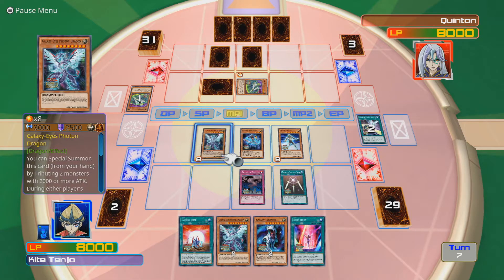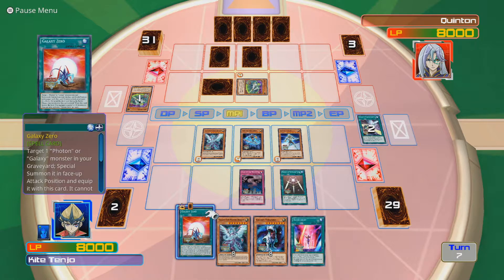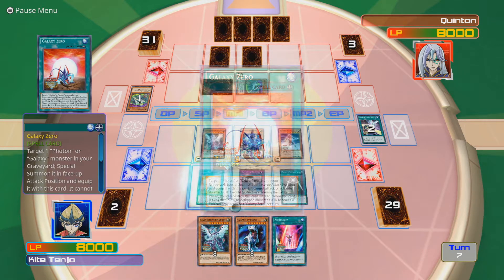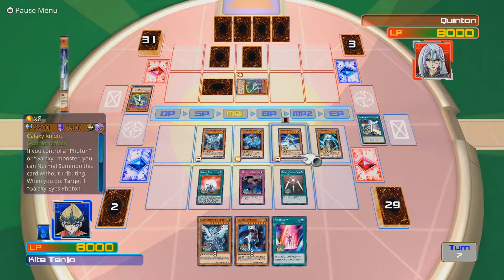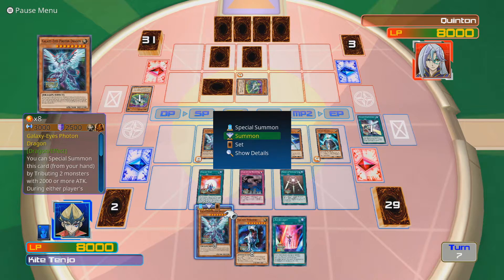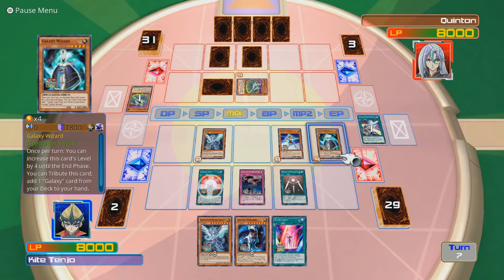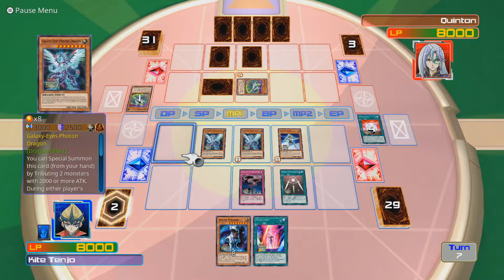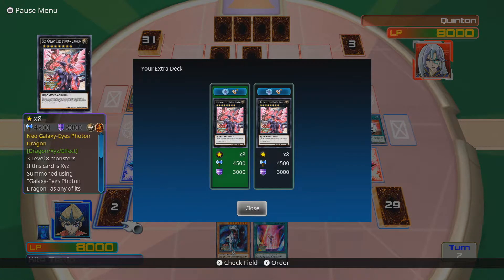I'm going to switch Photon Dragon to attack mode. Thrasher is kind of bad at this point. It says I can special summon - it doesn't mean I have to. So I'm going to bring Galaxy Wizard back. Then I can just Normal Tribute Summon using Thrasher and Wizard, since they're both useless really at this point, to summon my second Galaxy Eyes Photon Dragon. Which means I can actually go into Neo Galaxy Eyes Photon Dragon.